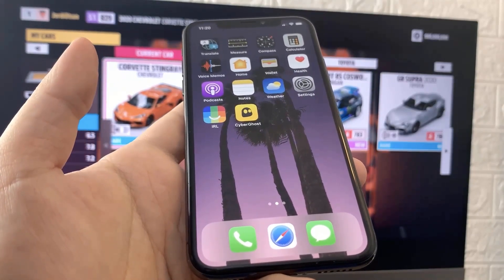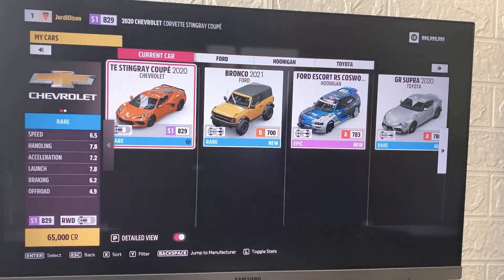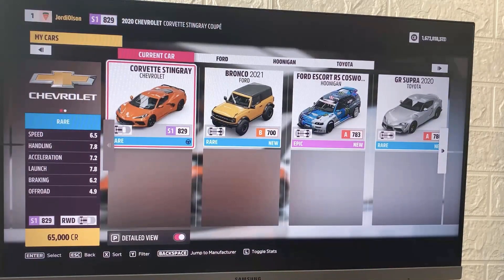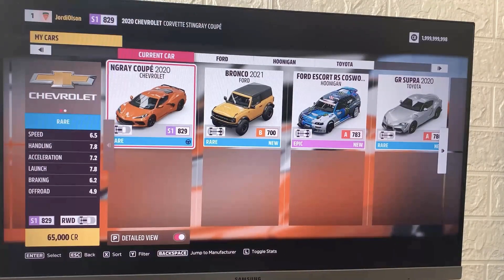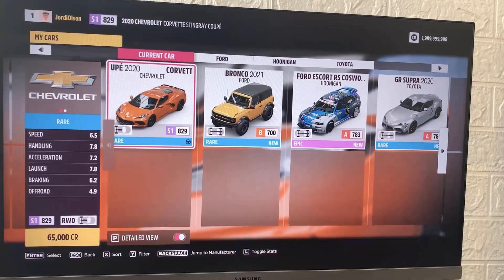Once you follow all the instructions, exit out of both apps, close your device, give it like five to ten seconds, and then boom — as you can see I literally have millions and millions of money being added into my Forza Horizon 5 account. This is proof that the tutorial is 100% working as of today. Just follow my step-by-step guide and I promise you this will work.